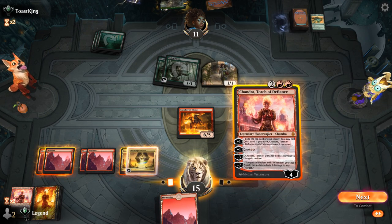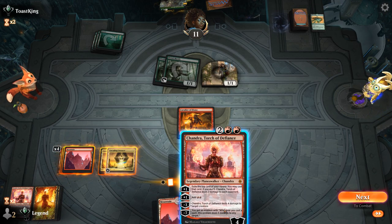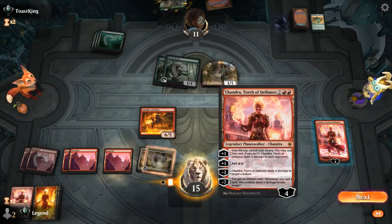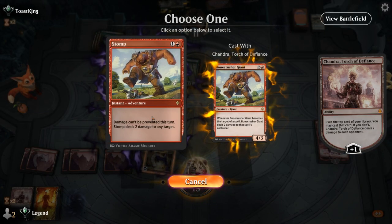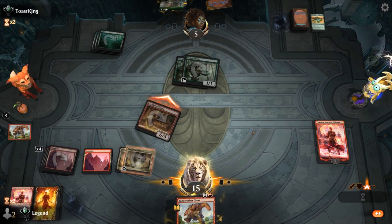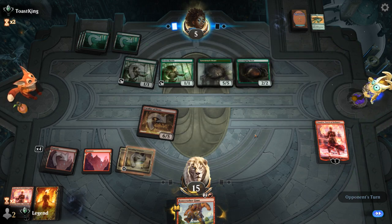We play Chandra. The 1/1 is probably going to jump anyway so pumping Cavalier more doesn't matter — we might as well exile the top card and potentially cast it. We'll play the land in case it's Sweltering Suns. It's Bonecrusher, so we'll Stomp the 1/1 so they cannot jump. Next turn we can give the Giant haste. The opponent plays a Beast, so they'll need to keep back their creatures. Scavenging Ooze can be scary if the opponent gets to untap with a bunch of mana.